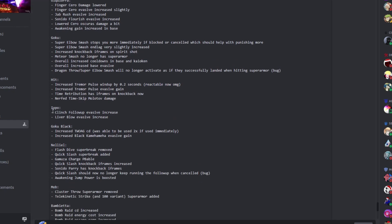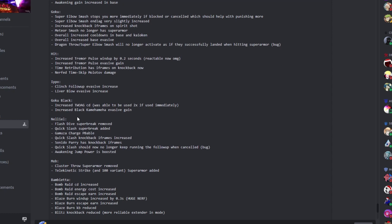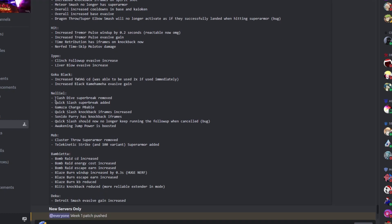They made Epo give more evasive in general because Epo used to do crazy combos and you'd gain almost no evasive. Goku Black — nothing really notable. For Neliel, flash trap no longer super breaks, but quick slash super breaks now. So they basically removed one super break and added another. This means flash trap is no longer a combo starter, which is overall a nerf for Neliel.